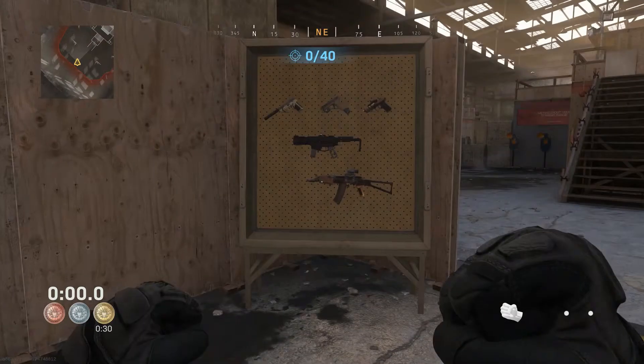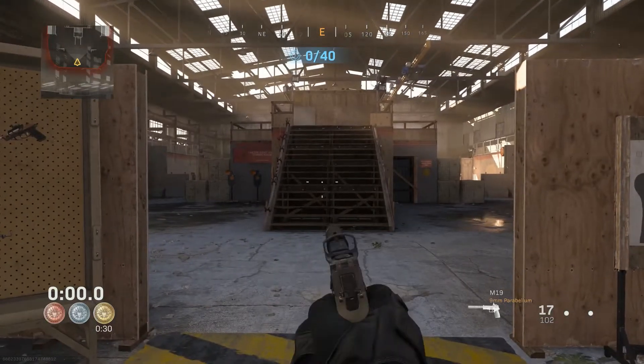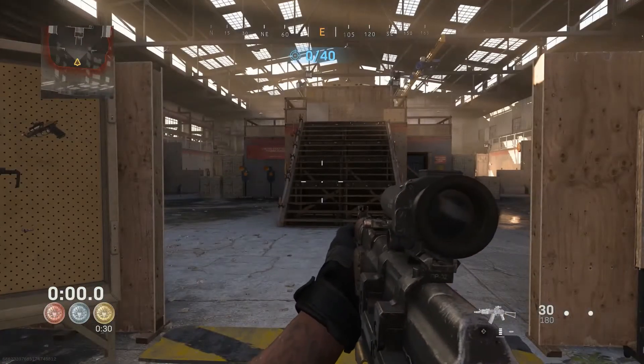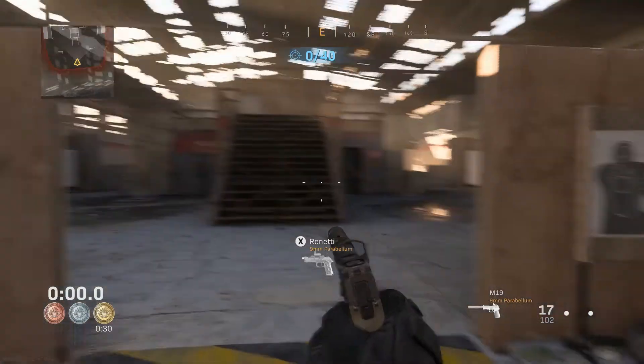Alright guys, I'm going to break this down real quick. I was running the AK-47 and the M19. The AK's got 30 bullets and the M19's got 17, so you're looking at 47 bullets total. You've only got 40 targets, so even with missing a couple, you'll still have the extra bullets to manage.